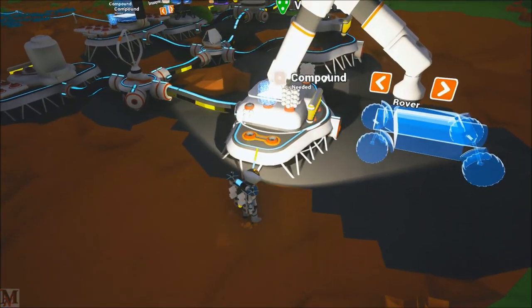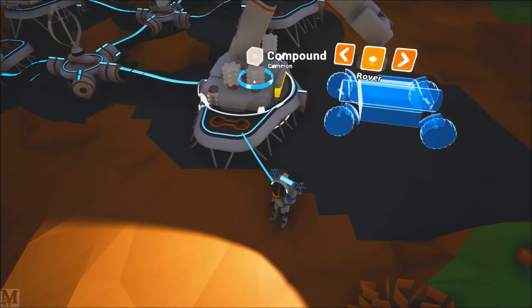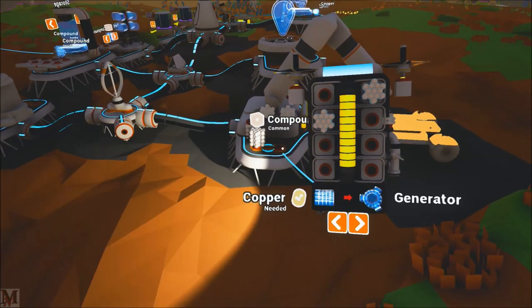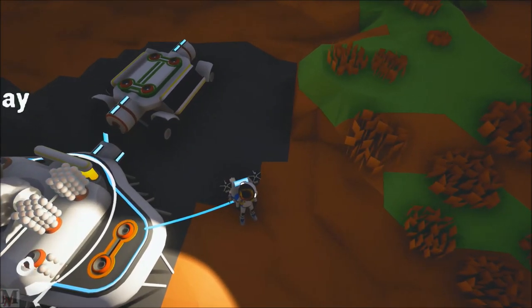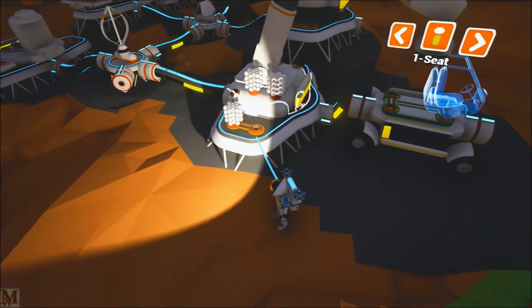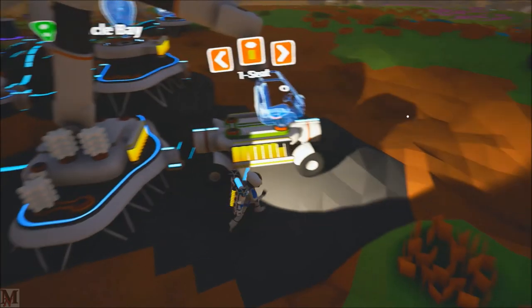Finally got our compound — I went out and gathered some, it was just right over the hill. We ran into it when we did our first test drive. Oh — there it is, it's glitched inside. You gotta be kidding me. Yeah, okay, screw it — let's build the rover. That compound is glitched right inside the thing and there's no way I can get to it.